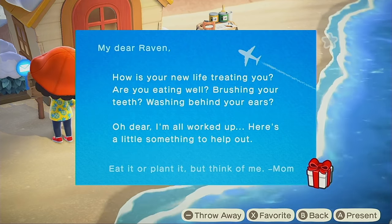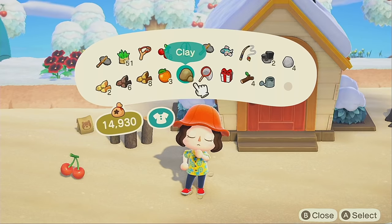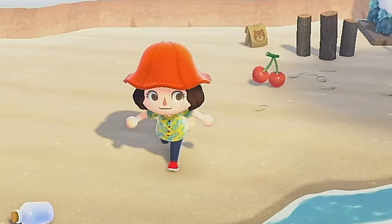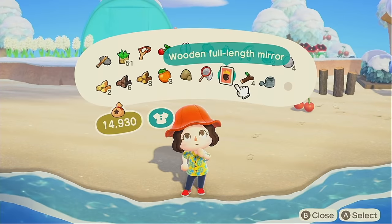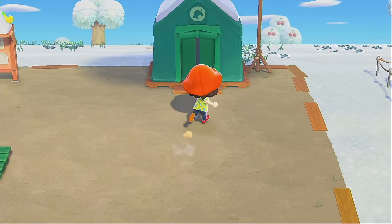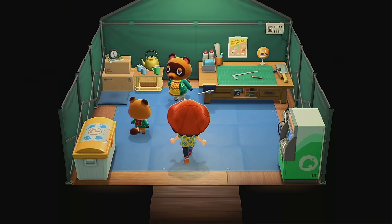Mom, I actually don't have a bathroom here, so can you come pick me up? I'm scared. Okay, what do we get? Oranges — nice! And a wooden mini table — awesome! I want to plant these oranges. Oh, give me DIY recipes right now, they're all amazing to me. Oh, a mirror — nice! I really want to plant these oranges, but I don't have a shovel DIY. I'm gonna check if they have it for sale.